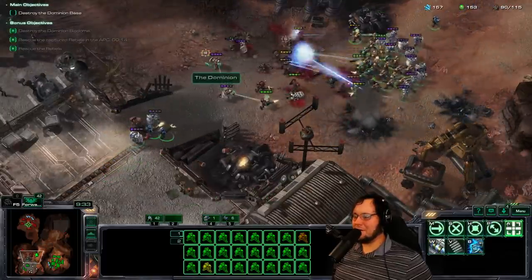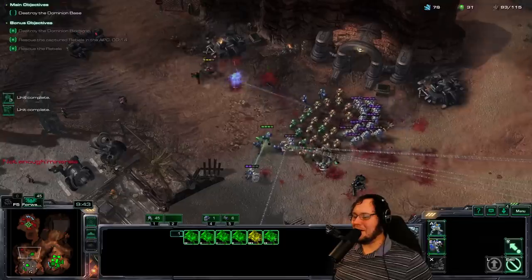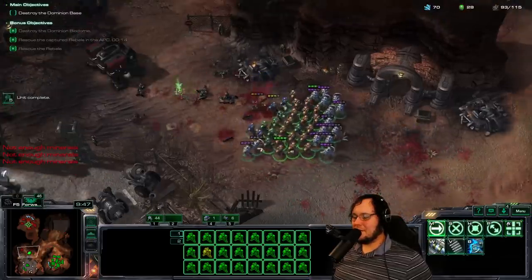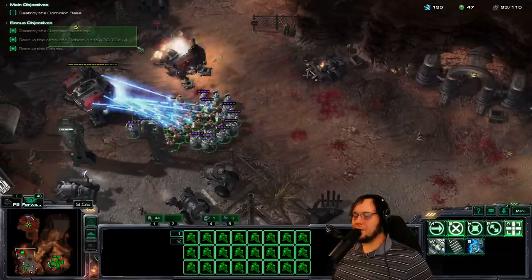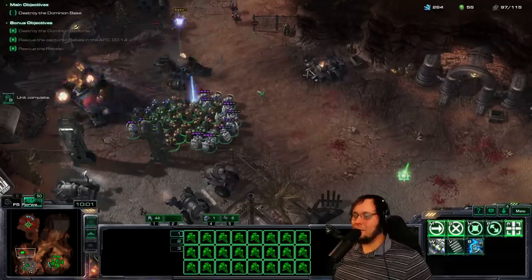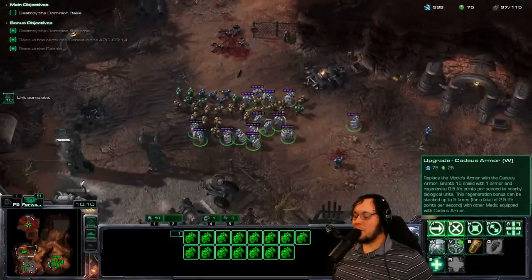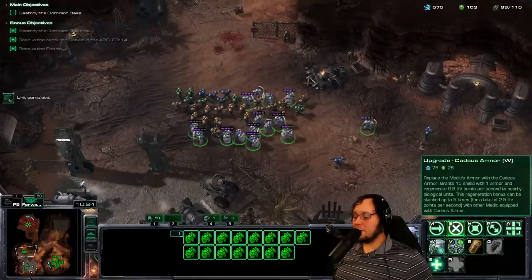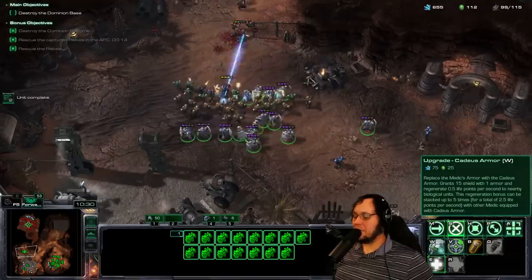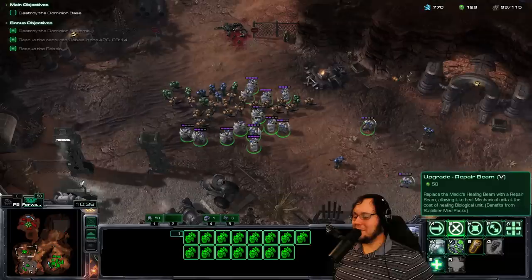Remember the enemies have stim and they have combat shields — it actually makes up the difference between our forces. We're just upgraded marines in different ways at this point. Let's finish these off. This is actually really cool — I just noticed here that it tells you how long you had on the bonus objective, which is a nice little addition. Alright, let's read these upgrades. Caduceus Armor — this regeneration bonus can be stacked five times with other medics with Caduceus Armor. Repair Beam — replace the medic's healing beam with a repair beam, allowing it to heal mechanical units at the cost of healing biological units.